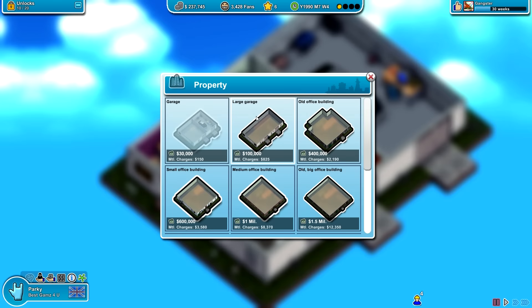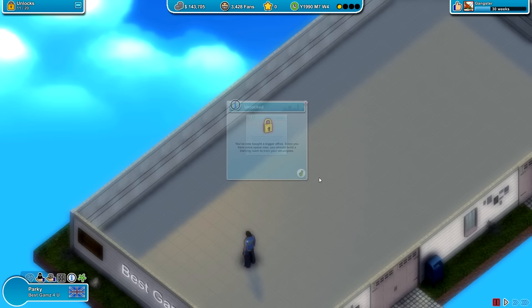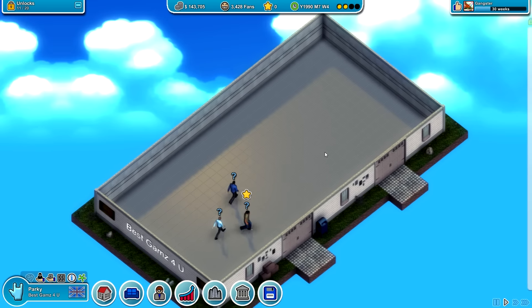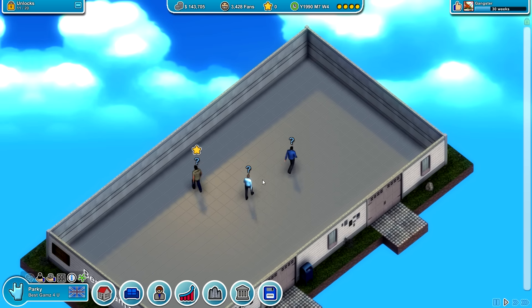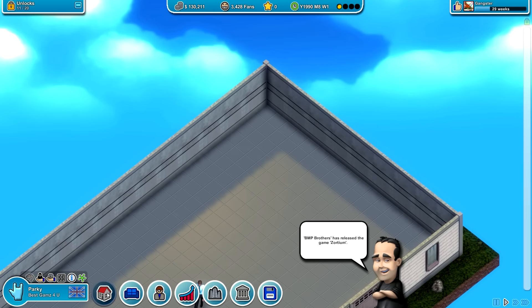So let's get the property thing up. We're going to go for a large garage. You've now bought a bigger office. Since you have more space now you should build a training room to train your employees. It's actually removed all of our rooms that we had before, that's interesting. So you just have to go in between the different stages — I didn't quite realise that.